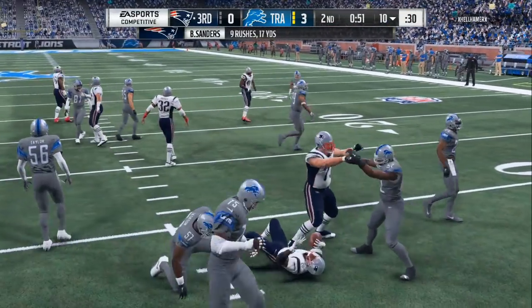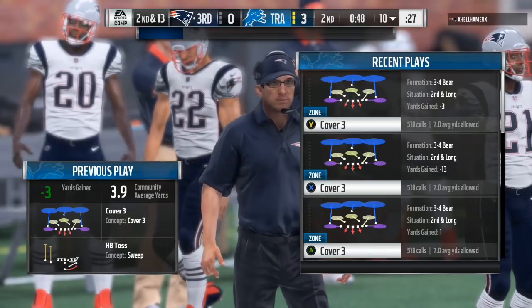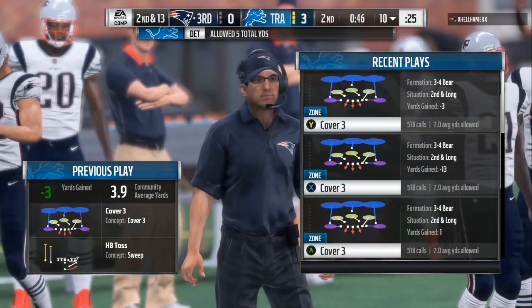The run fits are so good because on the right side of this formation you got three linebackers, so put your best block shed linebackers in there.